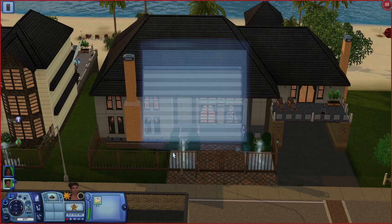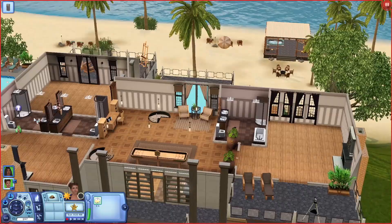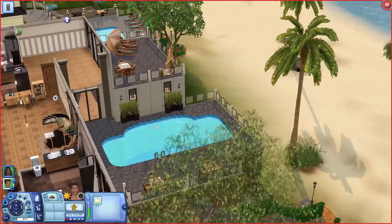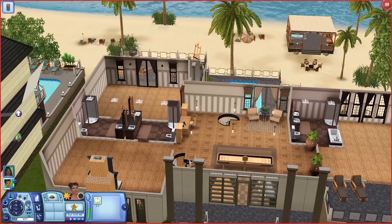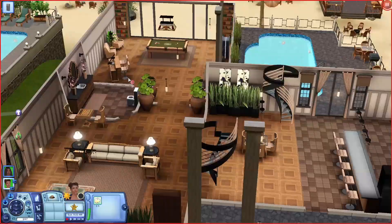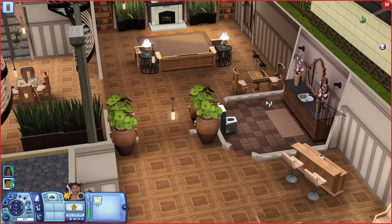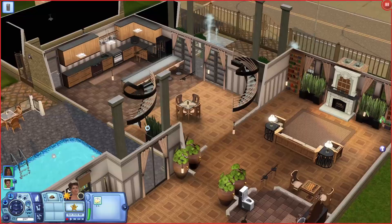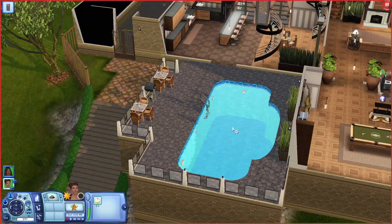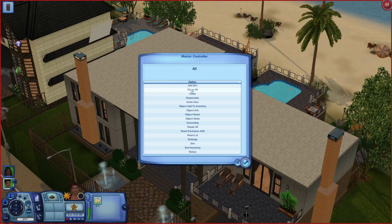Let's check out one more of these beach houses. I really like this one too - the windows caught my eye. Oh my gosh, look at this view! Your sim could just sit and look at the ocean, there's a little jacuzzi area out back. The blank bedrooms allow you to customize, and there's a beautiful living room, kitchen, and an absolutely stunning pool.